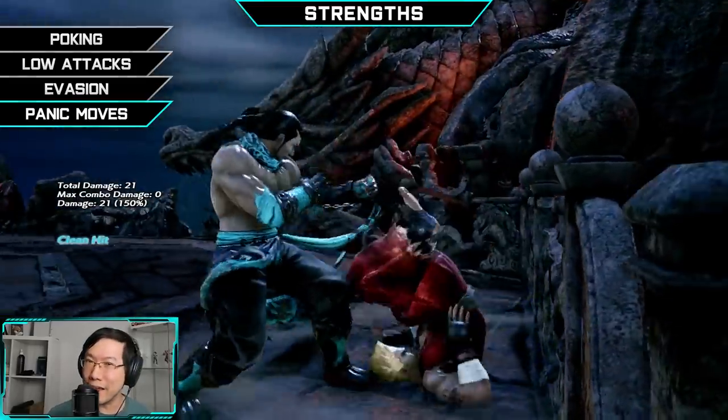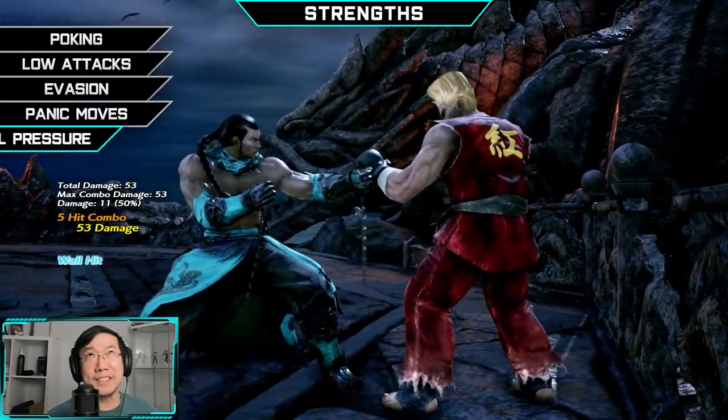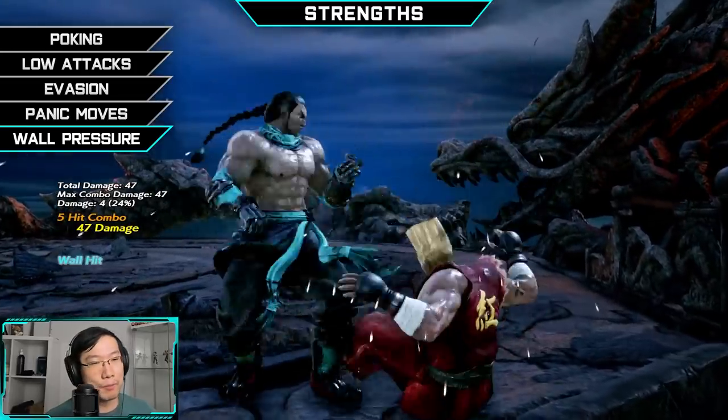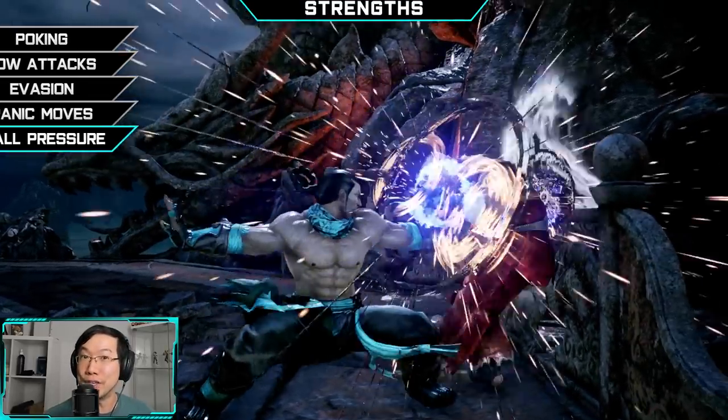On top of that, he's got a backswing blow, built-in sidestep strike, hop kick, and high crushing low attacks. He's also got panic moves — Fang has some of the best panic moves in the game and they add to an element of mind games, and some of them have built-in evasion.